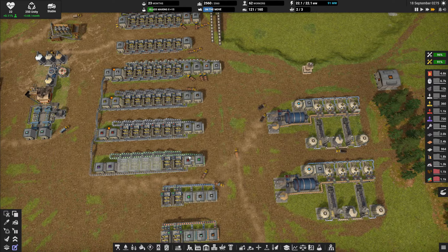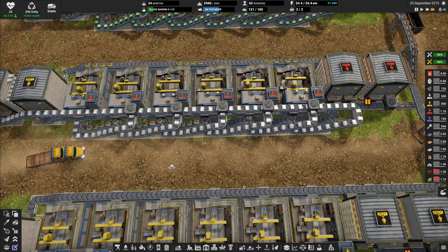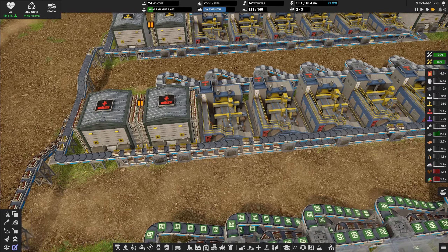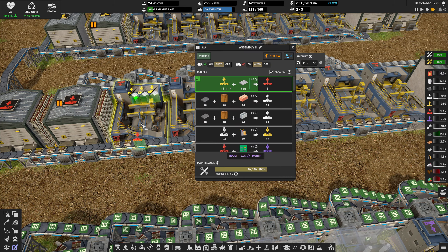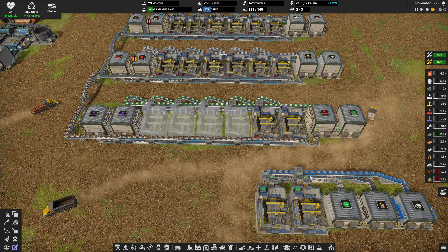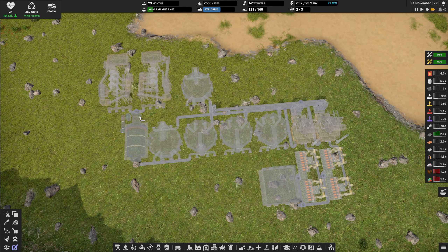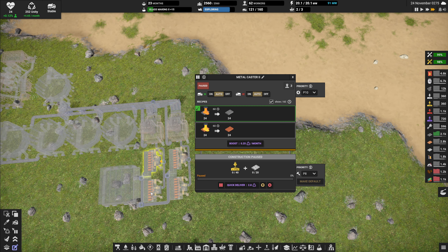How is the tier 2 production of construction parts? It's still not backing up. It will take some time because these buildings also have internal storage that has to be filled up too. Plus we are upgrading to tier 3, so this belt will have to be filled up as well. Let me see what we need in terms of tier 2 construction parts - we only need them for the casters and those are only 40.